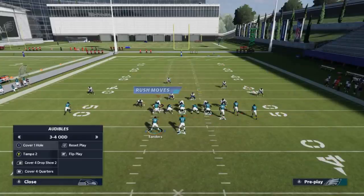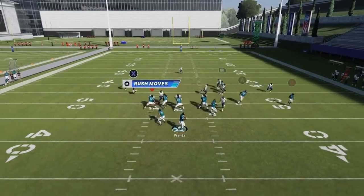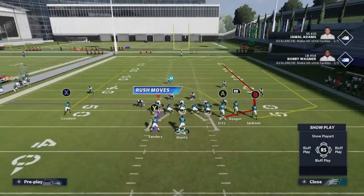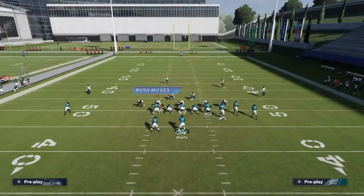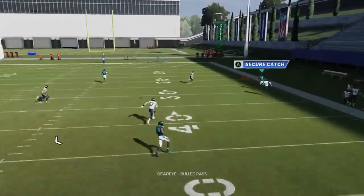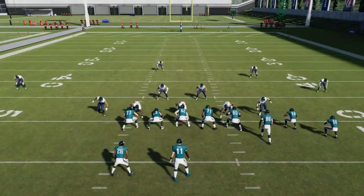Next up is the Verticals. Against man coverage, block the running back and put the X route on a drag — you can even motion him in so he gets across the formation faster. You'll get a good catch and run underneath. You could also put a zig on the B route. Against Cover 2, block the running back again, drag the X route, motion out Sean, put the A route on a streak — that's going to help the B route get open outside above the Cover 2. Bullet pass lead to the sideline and safe catch.